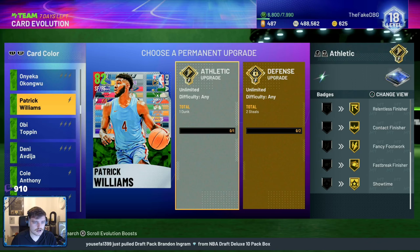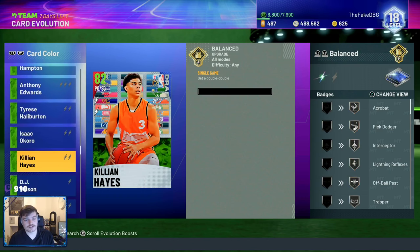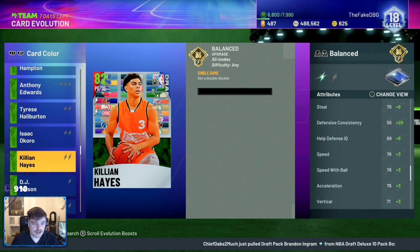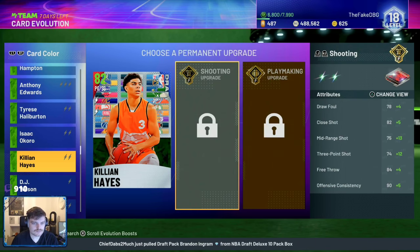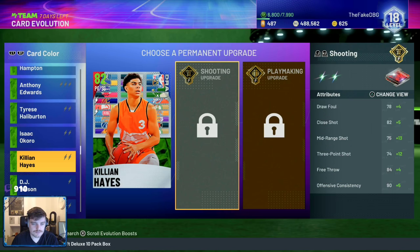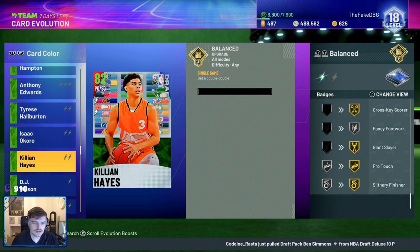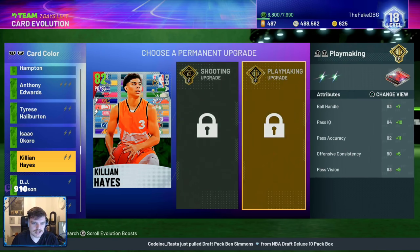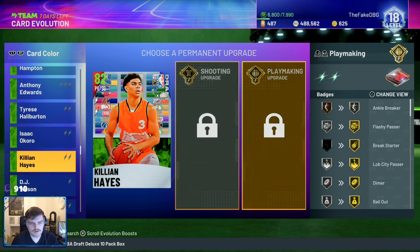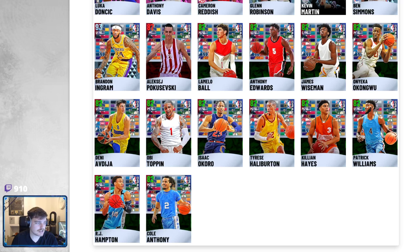For Killian Hayes' Evo, get a double-double for the first Evo and he gets a bunch of nice silver badges. His perimeter defense goes to 79 and his speed goes up a little. For his final Evo there's a shooting upgrade giving him bronze range, steady — which is great on next gen — and an 86 three ball. The playmaking path gives him much better ball handle and passing stats plus gold quick first step. I'd go for the shooting upgrade. He's actually not terrible at all.